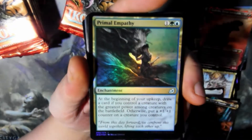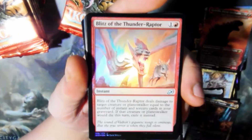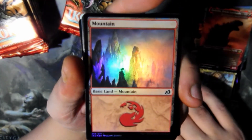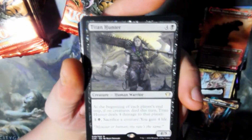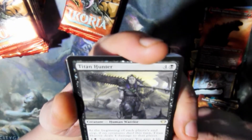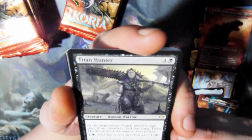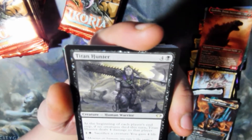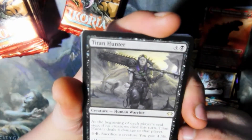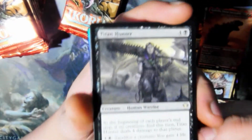Blooming Sands. Primal Empathy. Blitz of the Thunder Raptor. Mountain. Titan Hunter — for our other set. Oh, Core 20 — it's Core 20, okay, I see that. C20, down there. Of course, I don't have a problem with that.